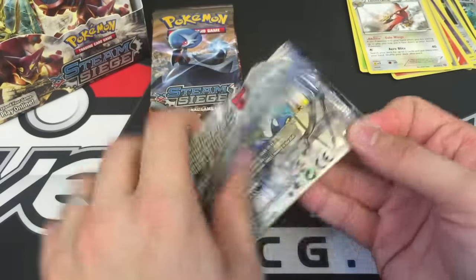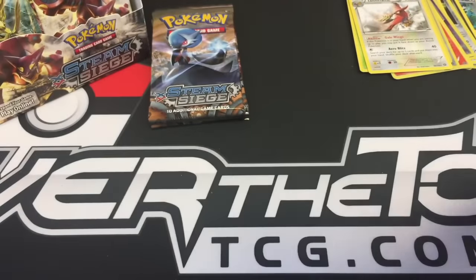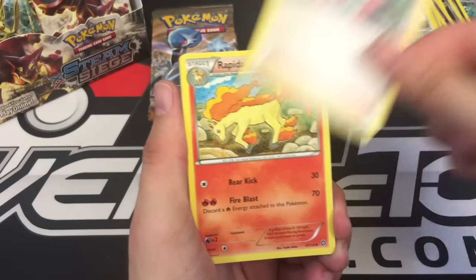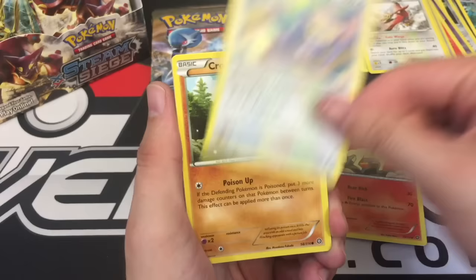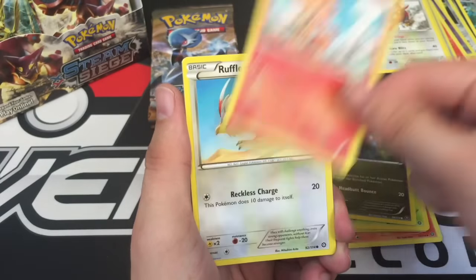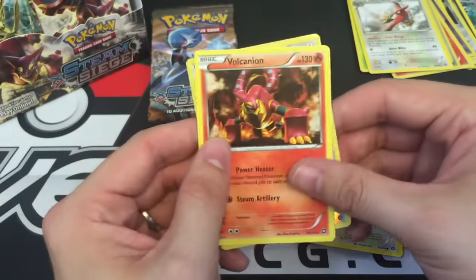Oh my gosh, these are not doing so hot. I guess all the good stuff was in part one. Pack 8: Pokémon Ranger, Rapidash, Ambipom, Croagunk, Tangela, Dino, Chimchar, Rufflet, Rufflet Reverse, and a Volcanion regular rare.